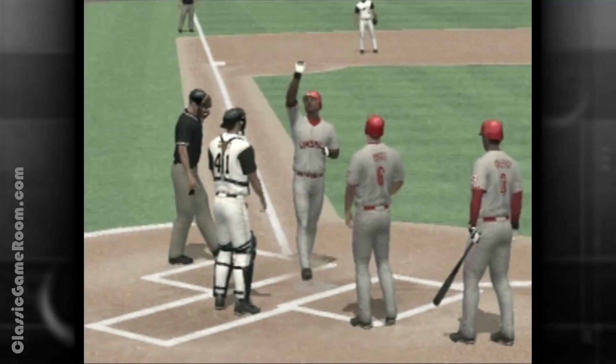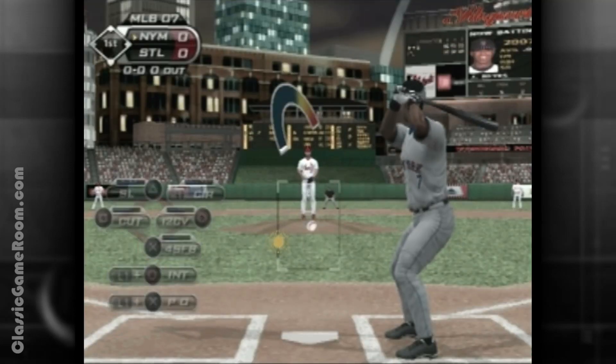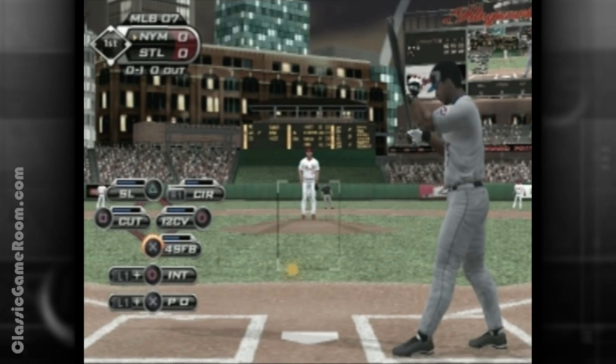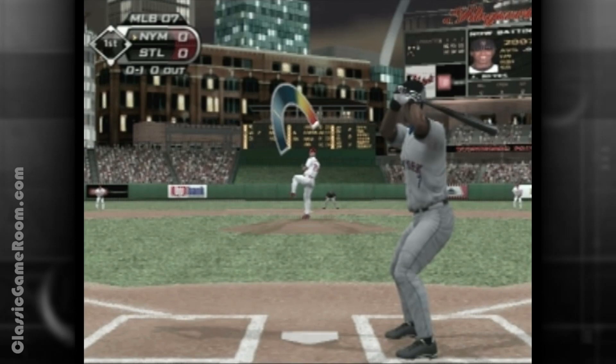So obviously there's a sense of realism to the pitching. In fact, this game even introduced umpire personalities, which means different umps have different strike zones. Some of them might give you that high fastball, others might want it lower. So it forces you to change your approach as you're pitching, which is actually pretty cool. I love the pitching in this game, and it really set the tone for the series moving forward.